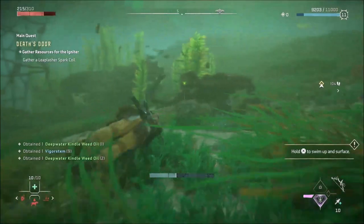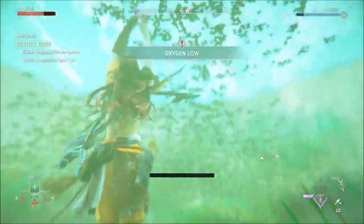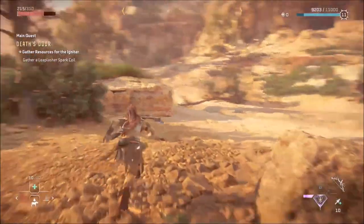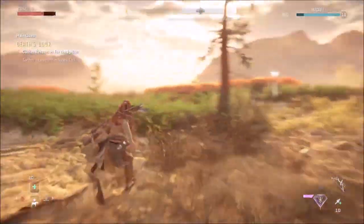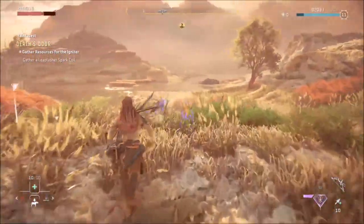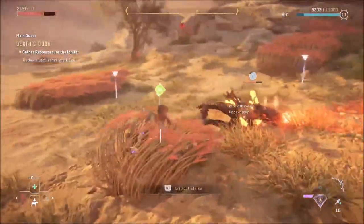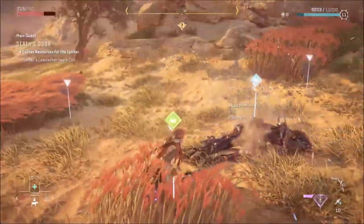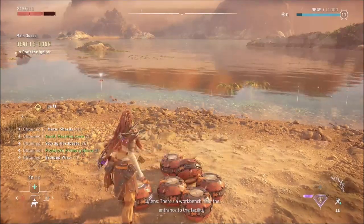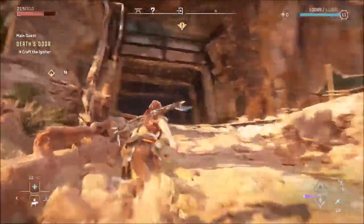Okay, I gotta gather the resources from the water. Swimming in this game is not easy, gotta tell you right now. I need to gather leap lasher spark coils - is that from those beasts? I gotta gather that and while I'm at it also override one of them. I gotta go slowly before trying to override them. Got the resources for the igniter. I think I have everything now - we're gonna get past that door!